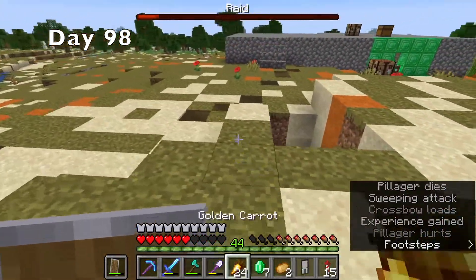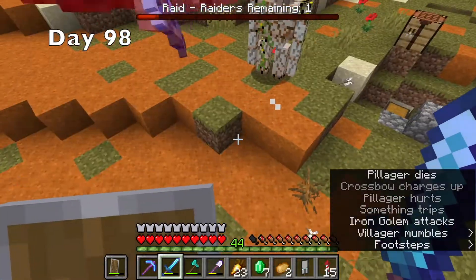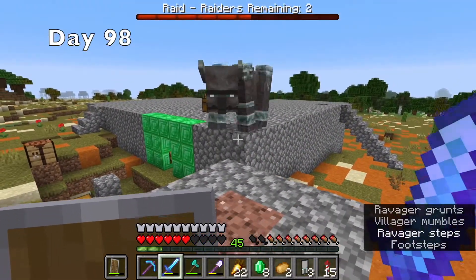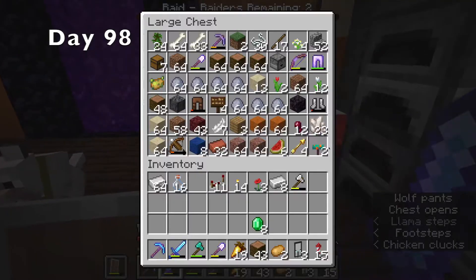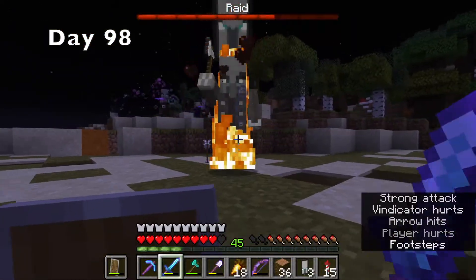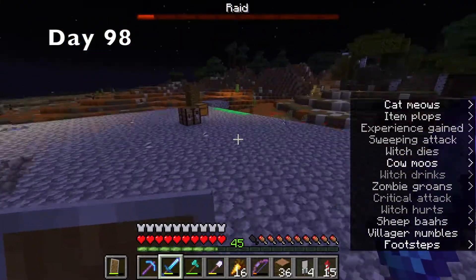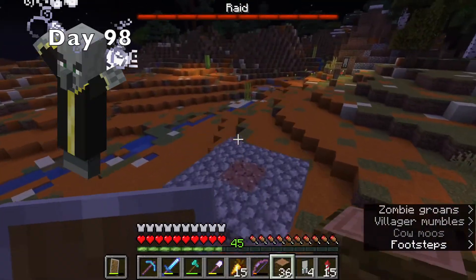I only lost a couple of hearts and it was pretty easy. The second wave had nine pillagers and with the help of the iron golem, it went pretty smoothly. It took me a bit to find the last pillager, but then it was on to the third wave. The third wave had a ravager, which gave me a lot of trouble. Because of its reach, any time I could hit it, it could hit me. I eventually went back to my base and grabbed a bow, and that made the fight much easier. The fourth wave mainly consisted of me healing, going back to eat, and then repeating. After a pretty smooth fight, it was on to the fifth wave. The fifth wave had a lot of pillagers, including the evoker, which is one of the worst pillagers out there.